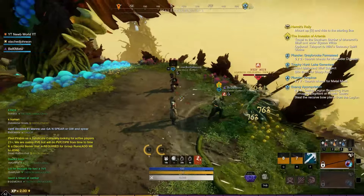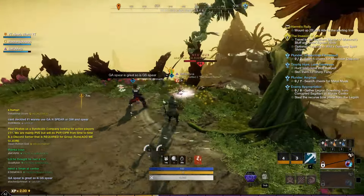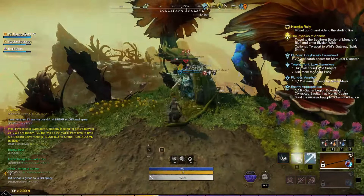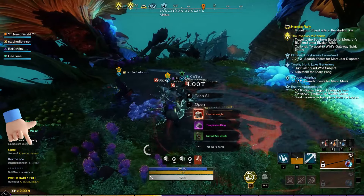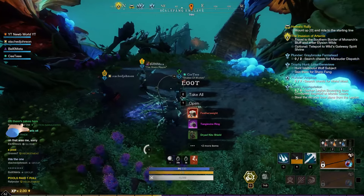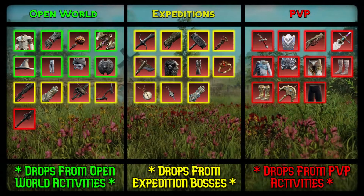Luckily enough, I didn't have to wait very long until I got what I came for, as the Featherweight artifact dropped on kill number 6. Shoutout to Stacht, a fellow grinder, who called it would be kill number 6. That means after my first 36 minutes of grinding, we'd acquired artifact number 1 — the Featherweight.